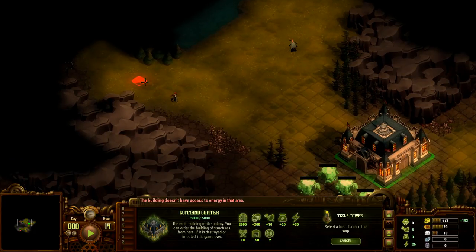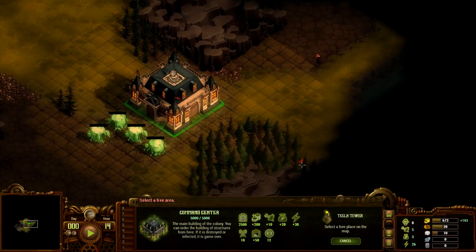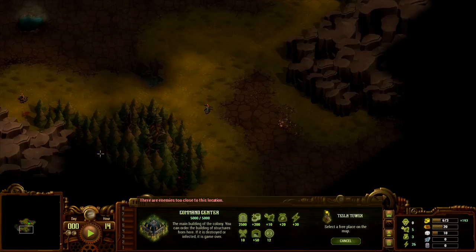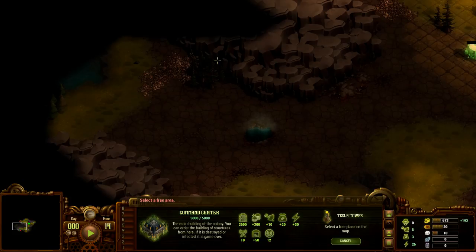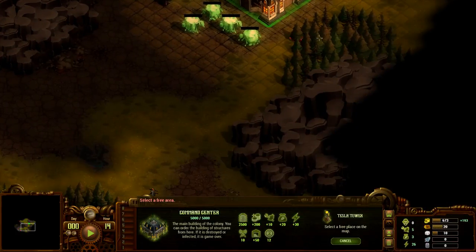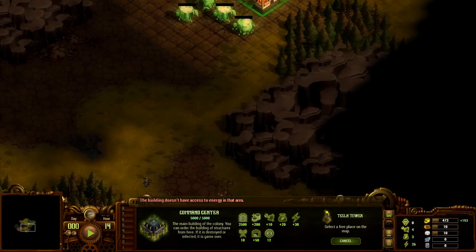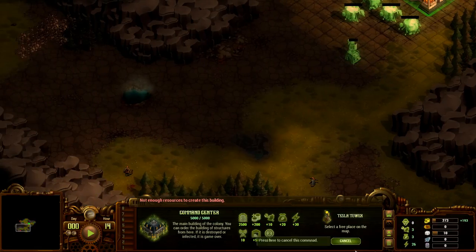We definitely want to build a wall over there, and probably want to build a wall there too. This place looks like we've got it all to ourselves — wonderful. We've got a couple of choke points over here. Nothing fantastic, but we'll make it work. The first place we want to expand is over here where we've got wood. We might need a couple of sawmills — we'll build one there and one down here as well.